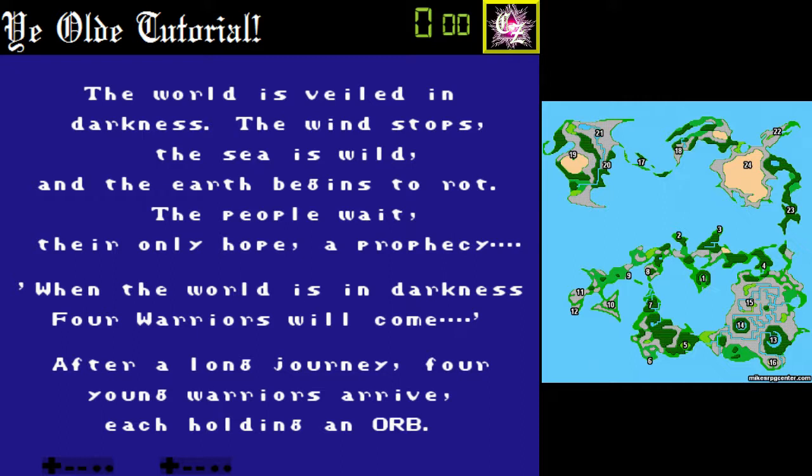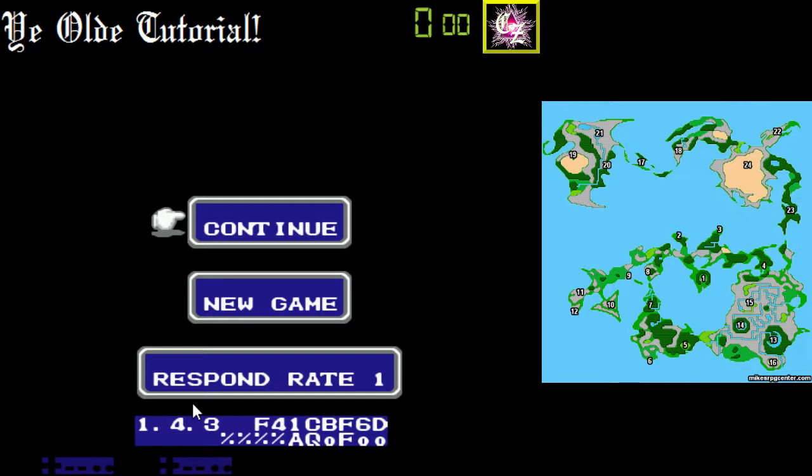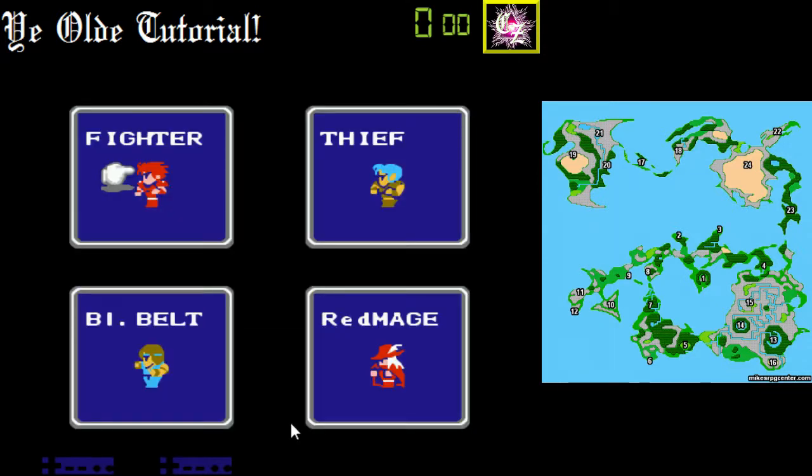Please bear with me. Now we're going to do party selection. A good rule of thumb is to always know your flags before you select your party, because if you don't, then you could get into a lot of trouble. Given the flags, I'm going to go with a balanced party to try and cover every aspect of the characters.